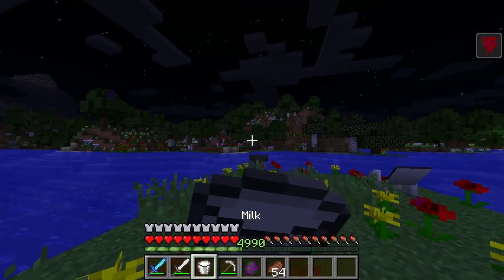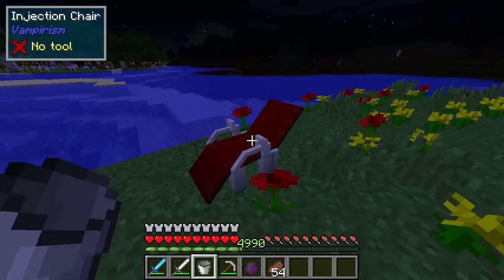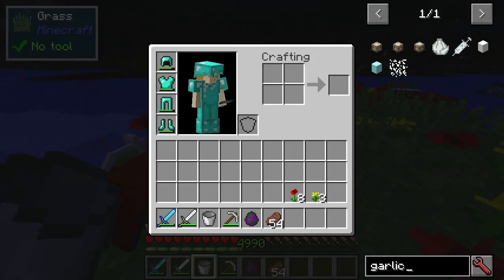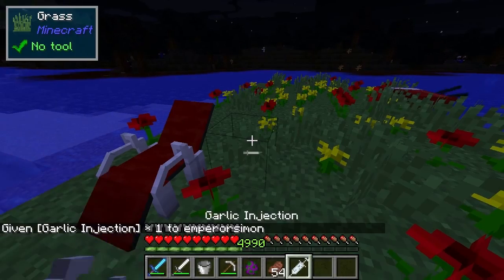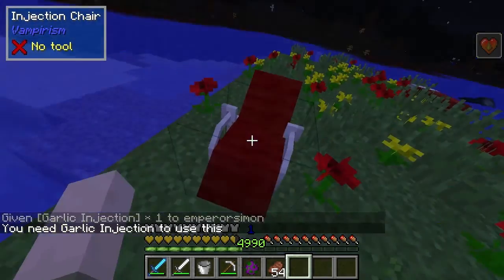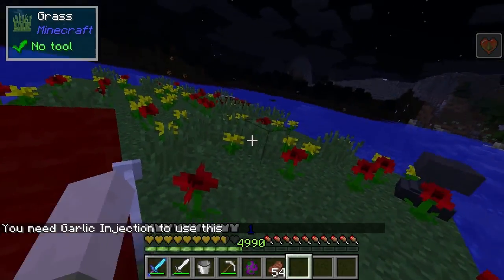If you don't want to do that, what you can do is find an injection chair in a village — there'll actually be fangs outside as well. You get a garlic injection, which is crafted with garlic that's normally found in the village plants. You right-click on the chair with it, and this will actually allow you to become a hunter. You can see it actually changed to become a hunter now.